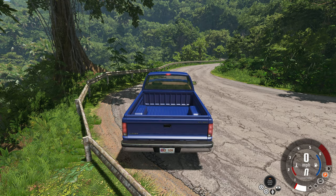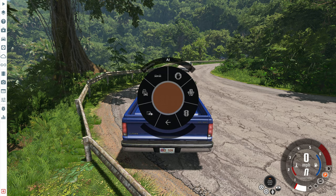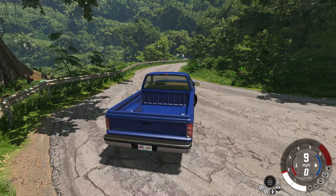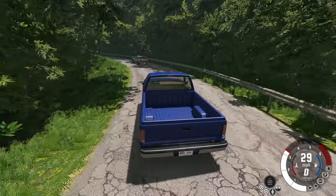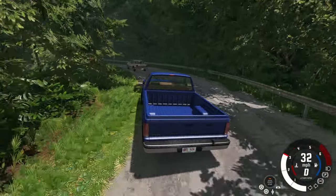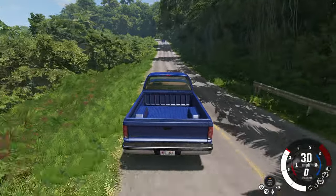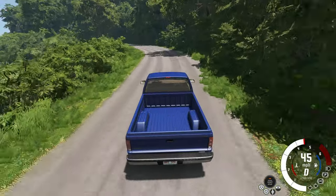Hey, this is YBR with BeamNG Drive and today I'm gonna show you something really stupid you can do with the AI. The first thing we need to do is spawn up some normal traffic, then go back to the normal AI menu and put them to flee. What this does is make it so the AI is always spawned running ahead of you, but they're always driving like the world's worst drivers ever.